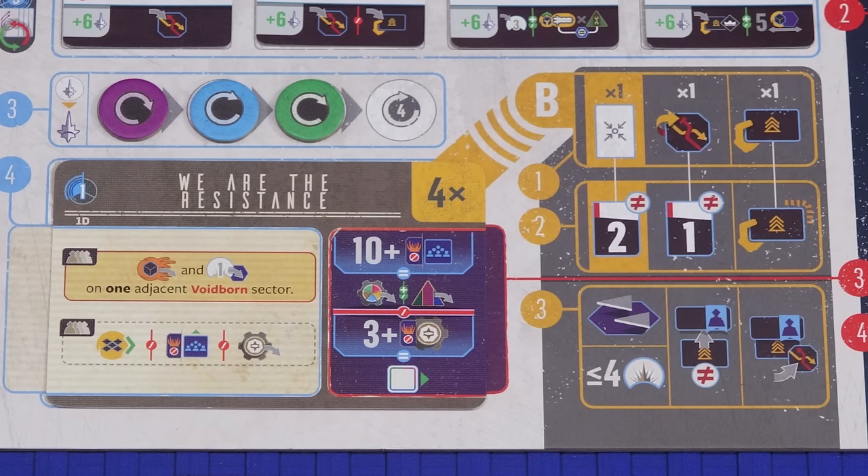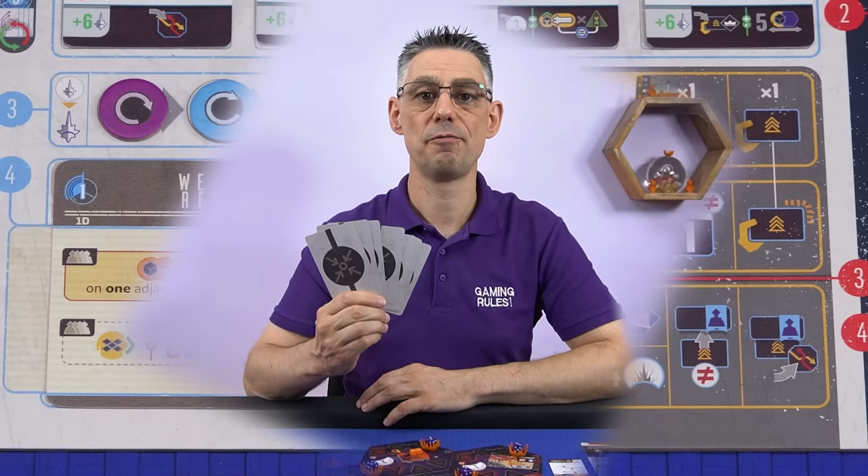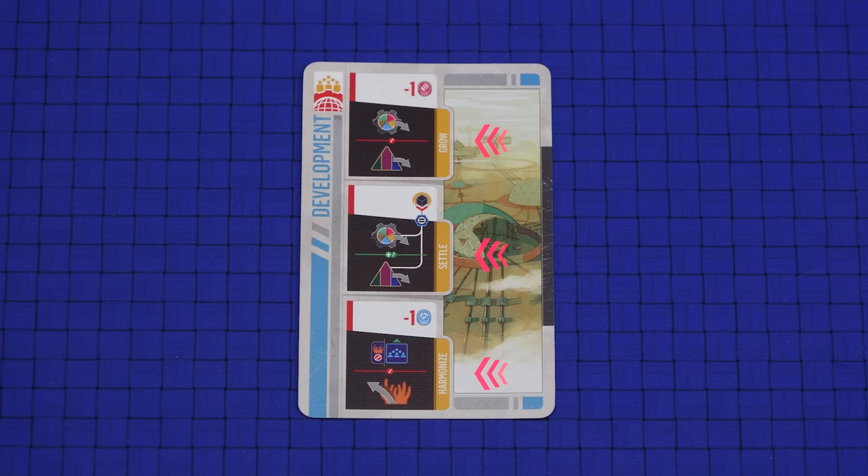The focus phase is where players take turns to play cards and perform actions — it's where most of the gameplay happens. This phase is comprised of a fixed number of rounds as determined by the current galactic event. In each round players take a turn in the order of the markers on the turn order track. On your turn you follow three steps: first you select one of the focus cards from your hand and play it. You will get to perform two of the three actions on that card in step two.